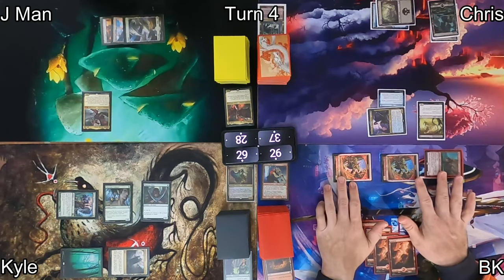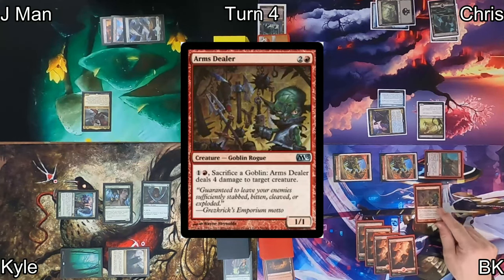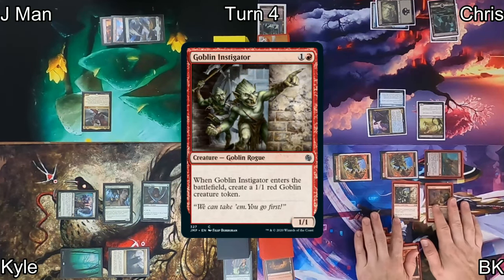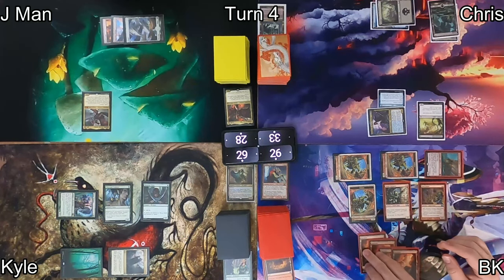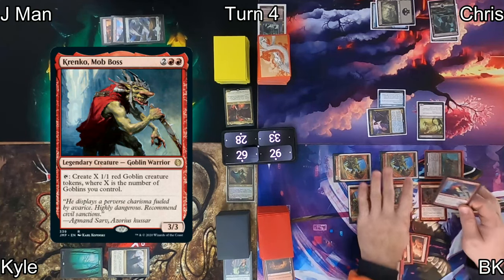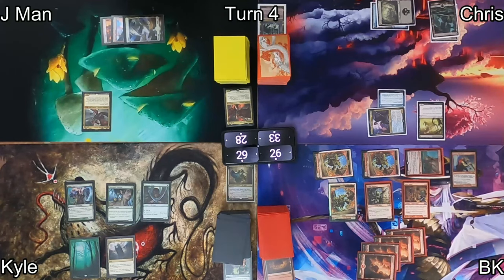On my turn I drop another mountain and move right into the red zone at Chris. First strike damage from Warren Instigator lets me drop an Arms Dealer for free off that trigger, then normal combat damage resolves and I put a Goblin Instigator on the battlefield from Warren Instigator's second trigger — so now I have six goblins. I then cast Krenko Mob Boss, who sadly enters without haste.